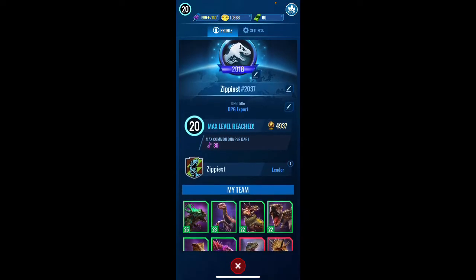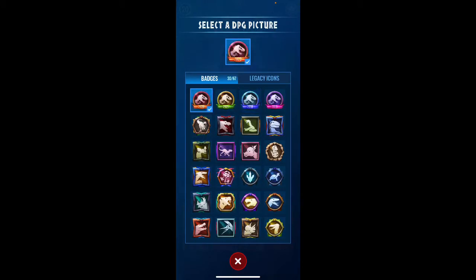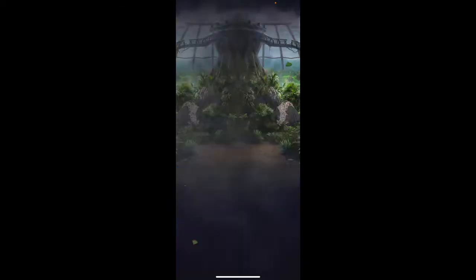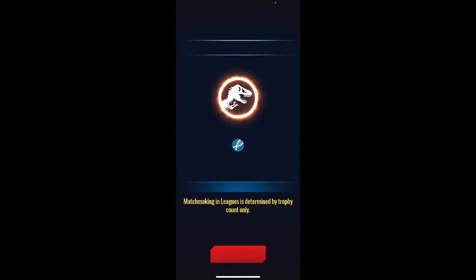Now I want to show you something. If you go to your badges and select it, if you've played the game since it was released you will have four different options: 2021, 2020, 2019, and 2018 — those are represented by the years you've played. But for now, let's go ahead and jump into some battles.